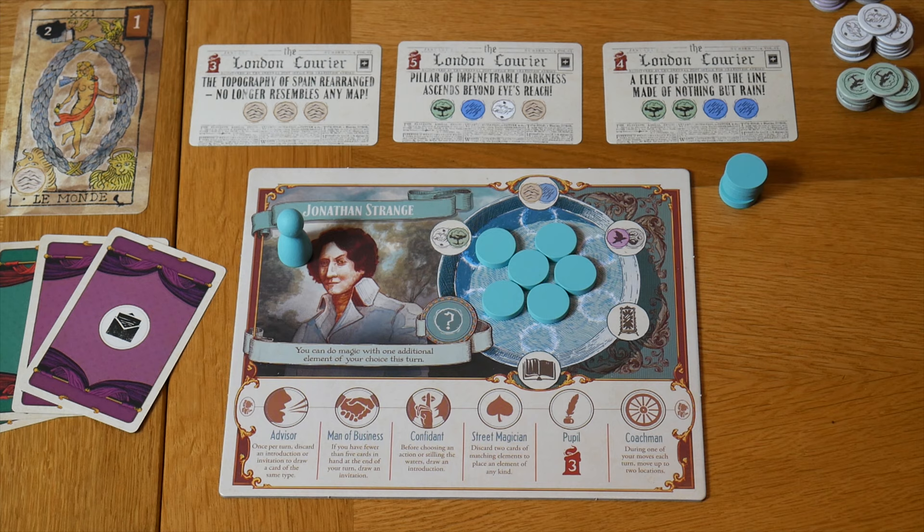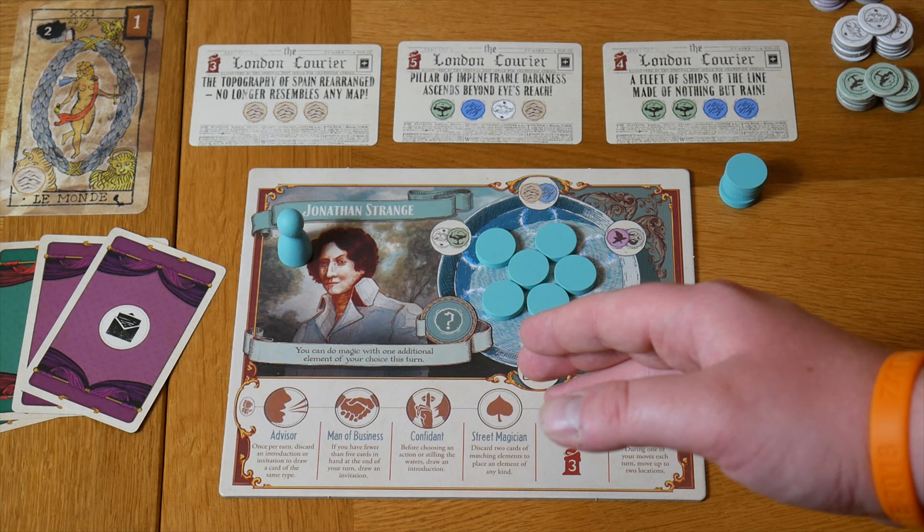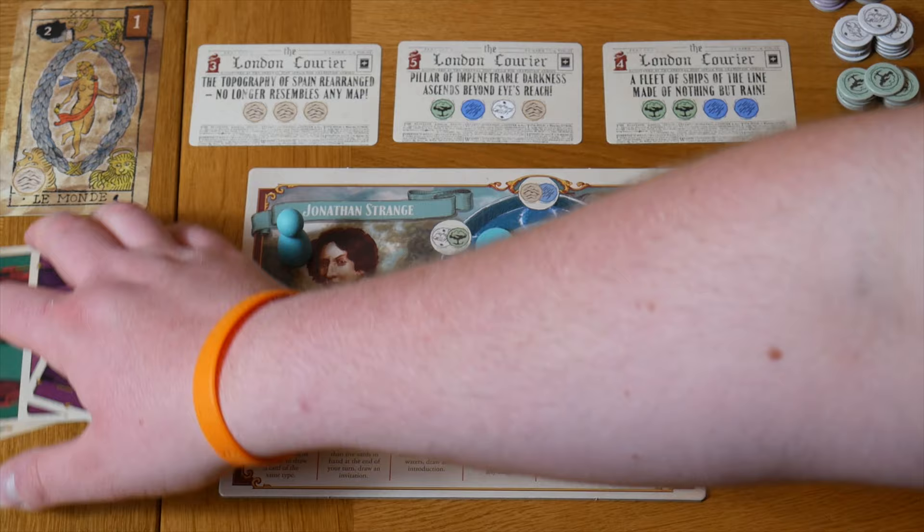Finally, you could choose to use a unique action, which is unique to each player. In this case, Jonathan Strange has a unique action where he can place one additional element of his choice once he's performed magic. We'll get to that in a second. For this turn, we're going to take a look at our cards and decide to choose the unique action.